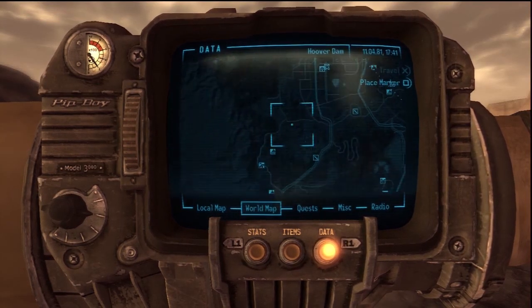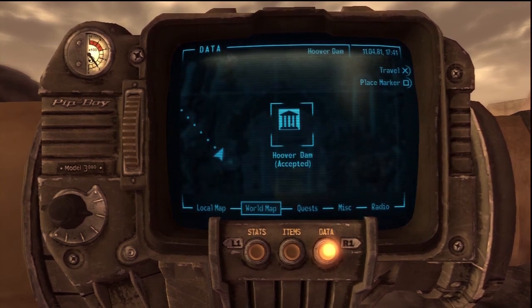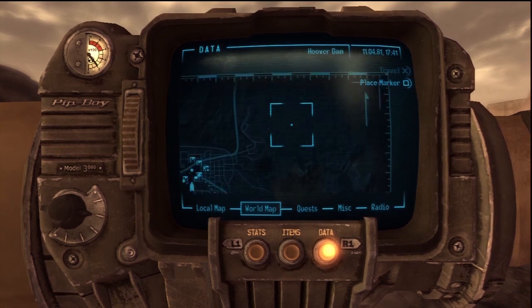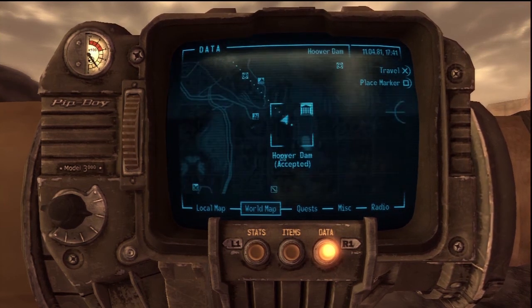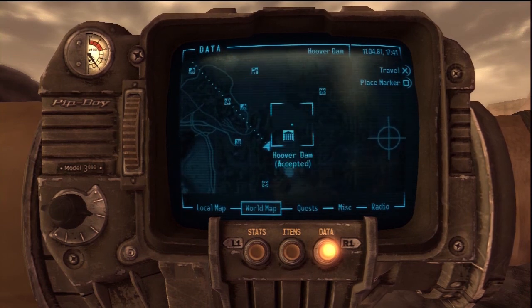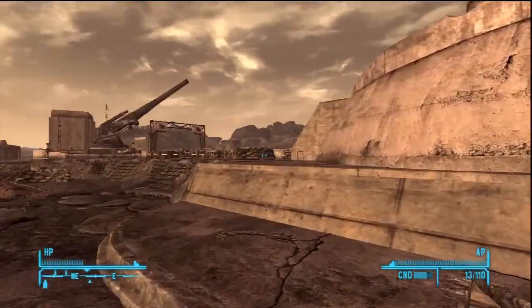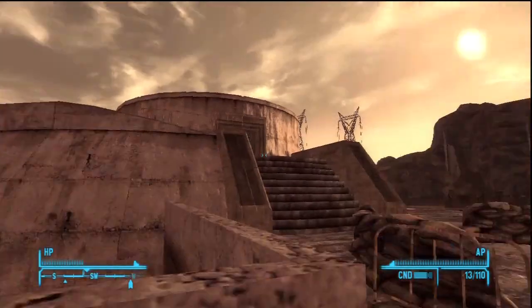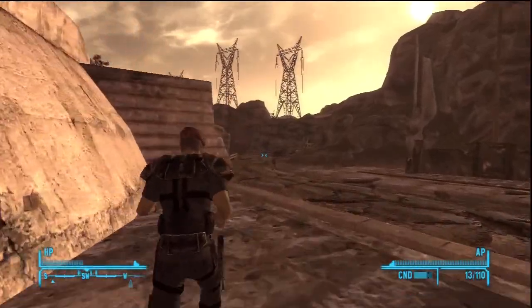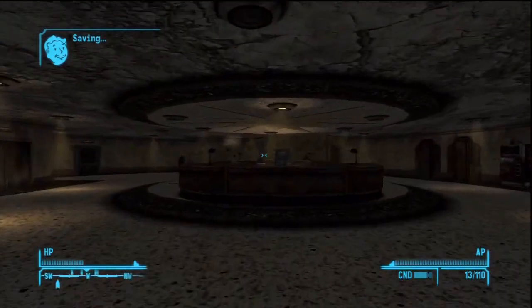Number six — this is Hoover Dam. You will go there at the end of the game, but you can make your way there at any point. Just go to where it is on the map. If you fast travel there, as soon as you spawn you'll be exactly where I am. Go straight through those doors and it is on the desk, literally right in front of you. I'll show you the dam here — you can't actually jump off, which I was kind of disappointed about. But as soon as you enter, the snow globe is right there on the desk.